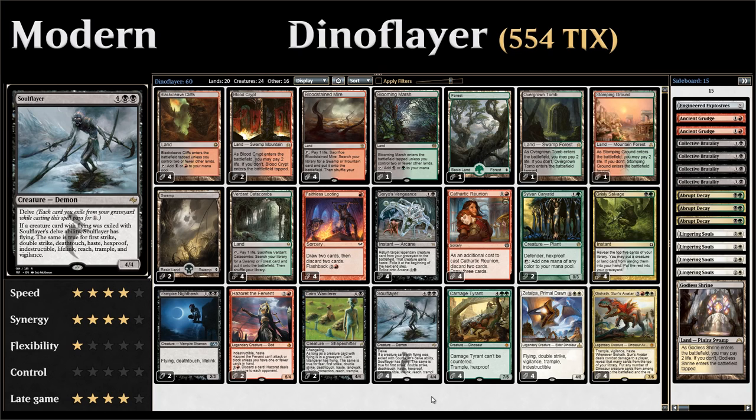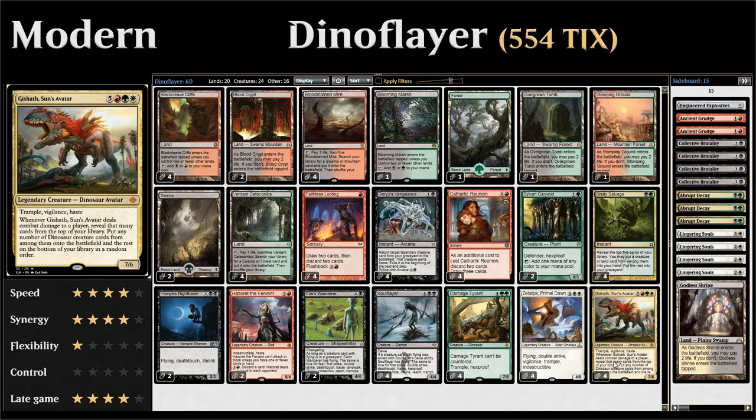The other game plan involves a whole lot of dinosaurs, which are also part of the keyword package for Soul Flayer. One dinosaur in particular is Gishath, Sun's Avatar — 8 mana for a 7/6 with Trample, Vigilance, and Haste. When Gishath deals combat damage to a player, you reveal that many cards from the top of your library and put any number of dinosaur creature cards from among them into play.